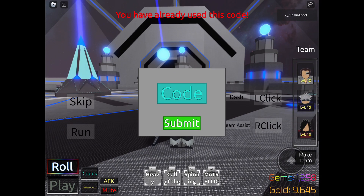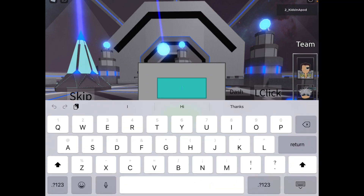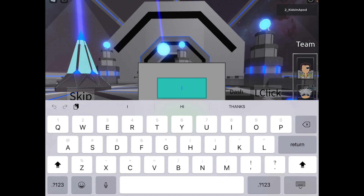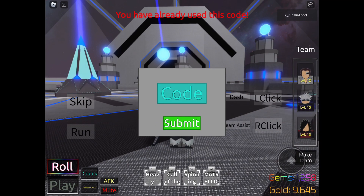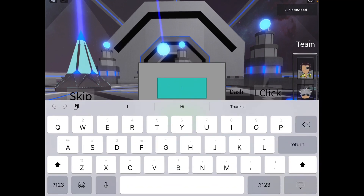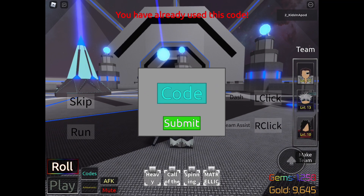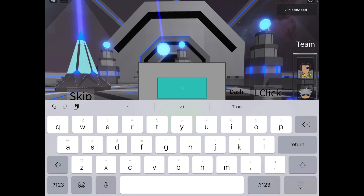Next is capital M, small letter I, R, A, C, L, E — MIRACLE — is it still working? Yes, still working. Next is small letter I, B, E, capital M, small letter A, I, N, E — IBMAINE — there we go. Next one is all small letters B, U, G, S, capital letters F, I, X — BUGFIX — there you go. Next is small letters A, N, I, M, E, capital letters M, A, N, I, A, H, Y, P, E — ANIMEMANIAHYPE — there you go.